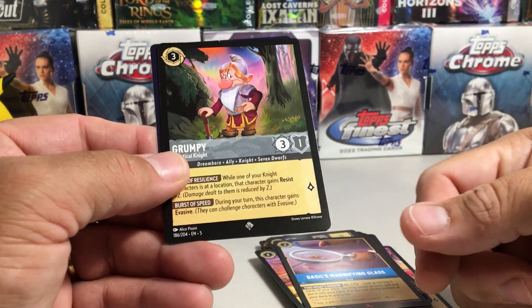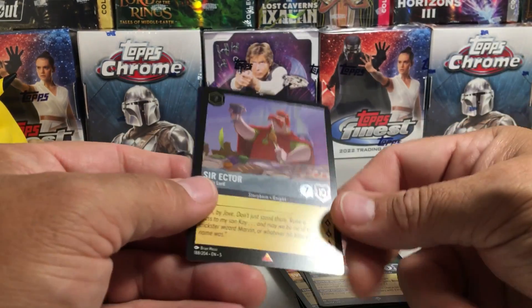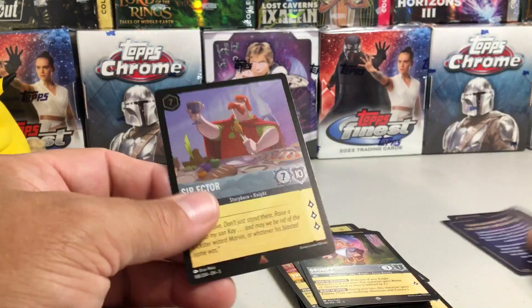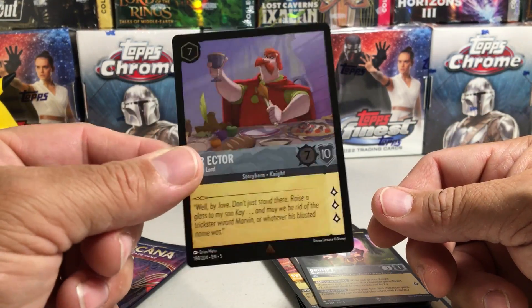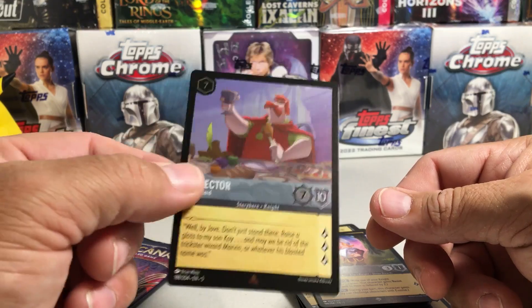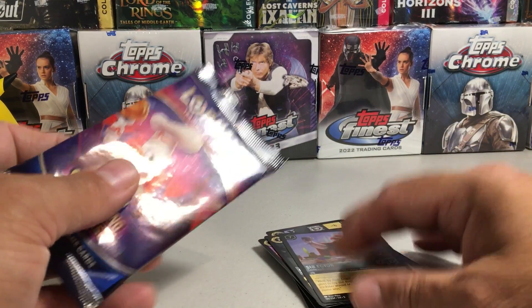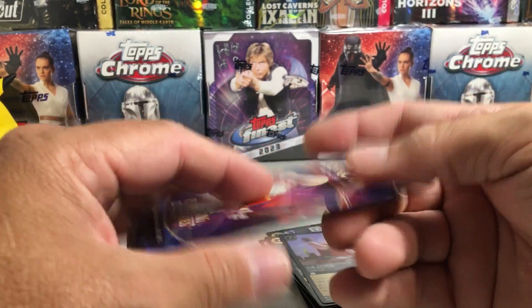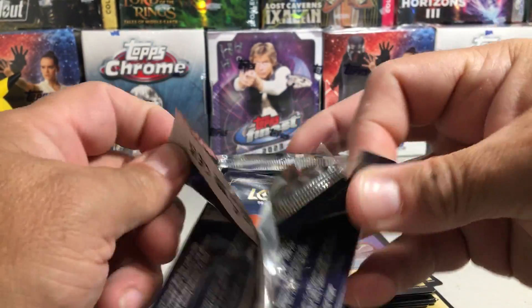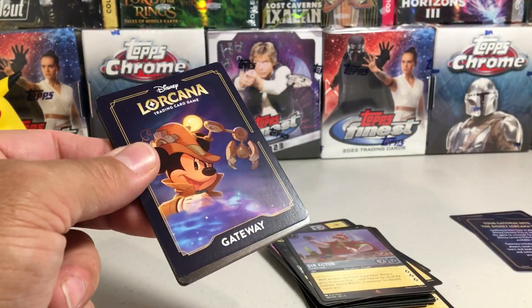This is like a little bit higher rarity than that last one. And a foil rare Sir Ector. It's clear they're not going to do a Star Wars set because there's the Star Wars Unlimited set, and I think Marvel is going to have a Magic the Gathering set. So it doesn't look like they're going to do their other licenses — it's going to be mainly the Disney animated stuff.